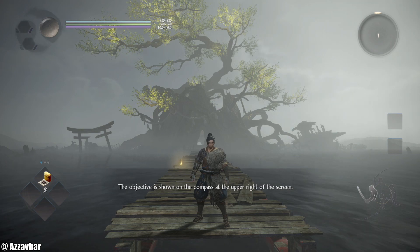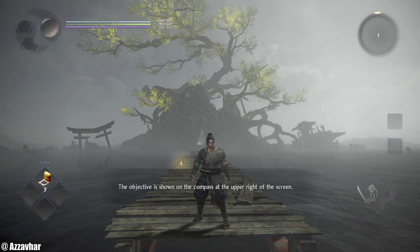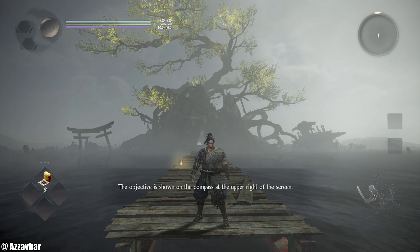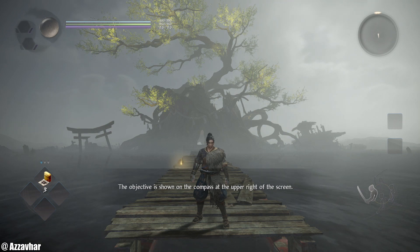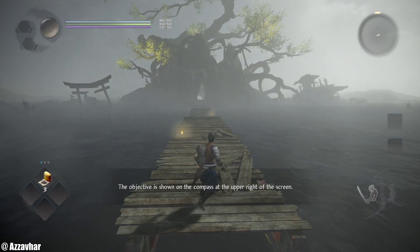In this video series we'll be doing a 100% walkthrough for Nioh 2. I'll be covering all Kodama locations, all Hotspring locations, and all mission based achievements — for example, doing a particular thing on a specific mission to get an achievement. We're playing this on PC with an Xbox One controller. This will cover the base game and I might do the DLC at a later date. We'll be using a ninja build with ninjutsu and I'll be giving hints, tips and combat tactics along the way. My name is Azavar or Azza — let's get into the video.